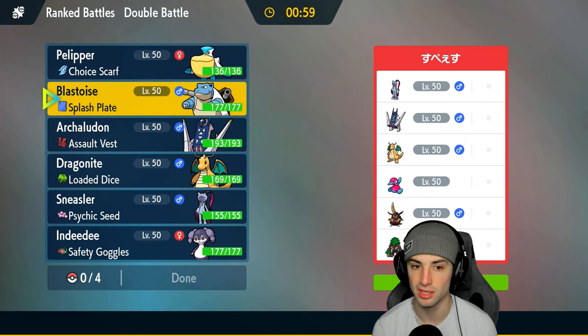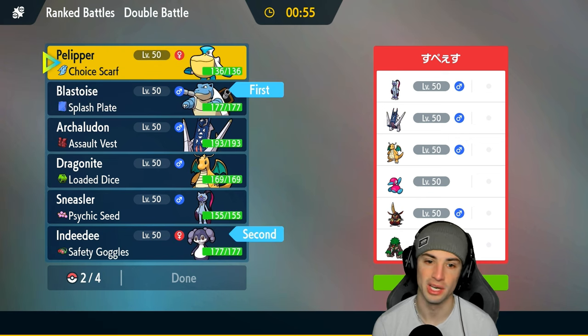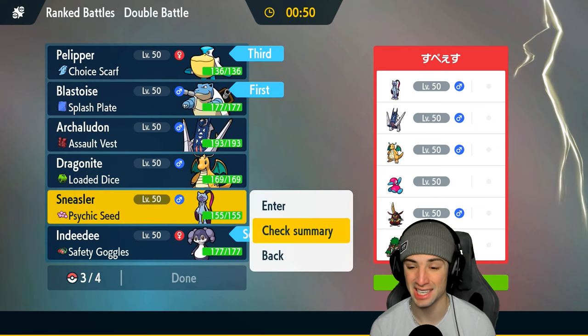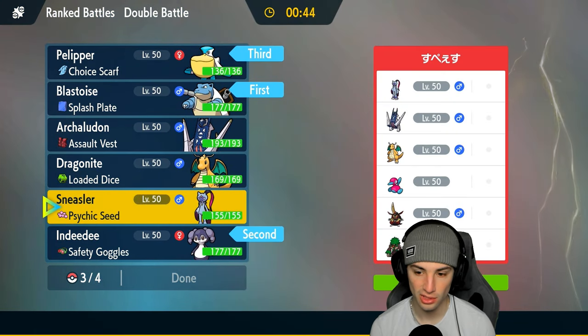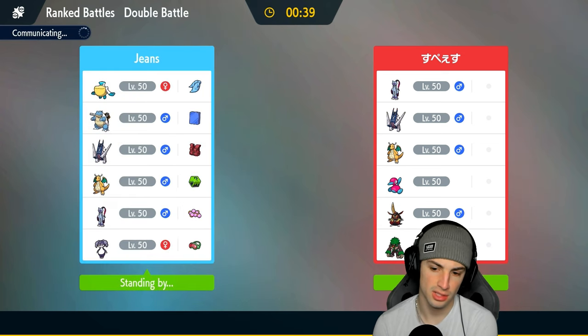They don't really have a lot of double-hitting moves so Shell Smash is the call here. Follow Me into Shell Smash, get Pelipper out, and I could go back into Arch Ludon — but I'm also liking Sneasler here. Sneasler's pretty good: you've got Close Combat, Dire Claw, it does a lot of damage to a lot of different Pokemon. I'm going to end up going Sneasler with those Psychic Seeds because the terrain could be on the field the whole game.